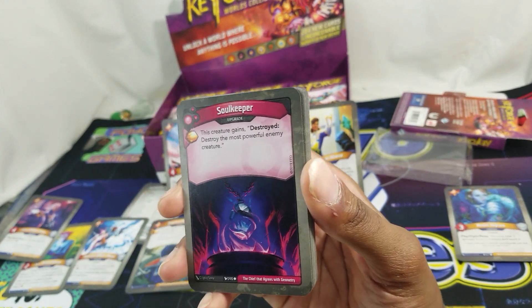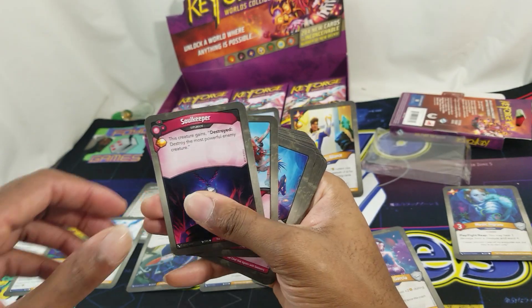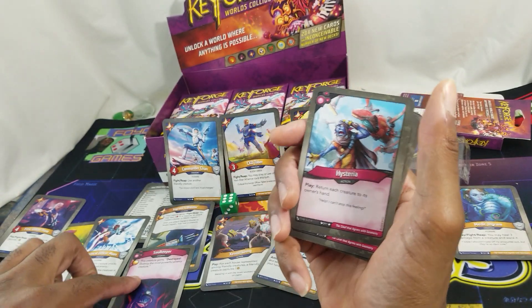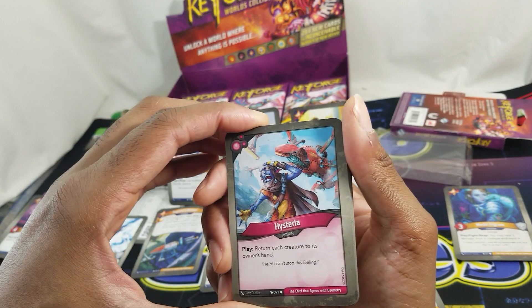First Discard Soul Keeper, with the pip: this creature gains destroy — destroy the most powerful enemy creature. Can't knock that, that's cool. Hysteria: return each creature to its owner's hand.